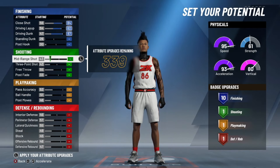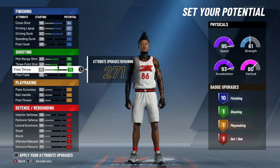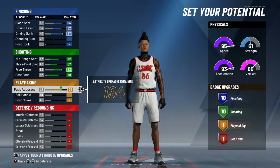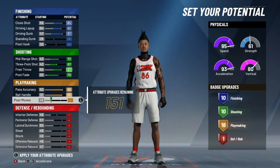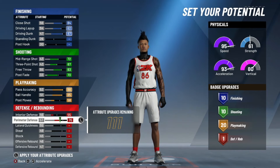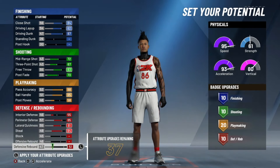Now your mid-range shot — max that out. Your three-pointer — max that out. Your free throw — max that out. Your post hook — put it to 70. Your pass accuracy, 88. Your ball handling, 85. Your post hook to 58. Max out your steal to 84, exactly. And max your defensive rebounding out.